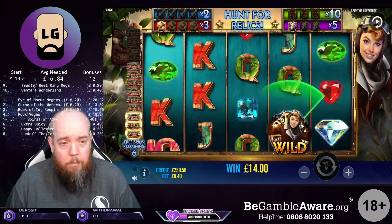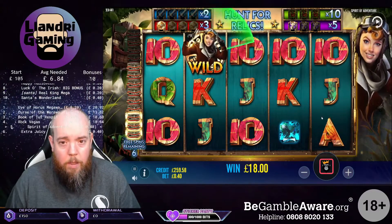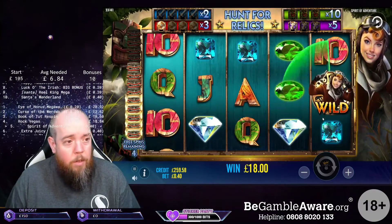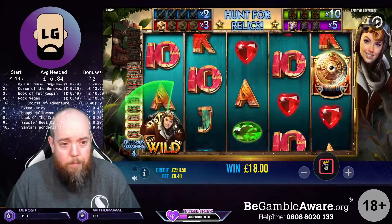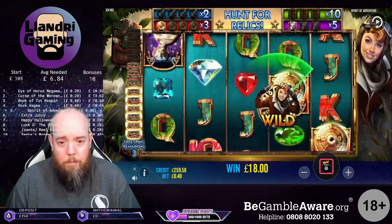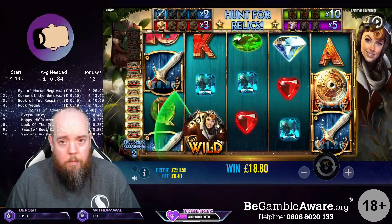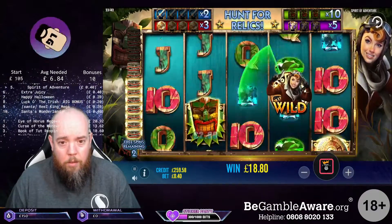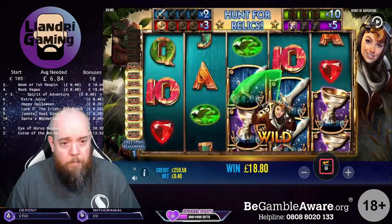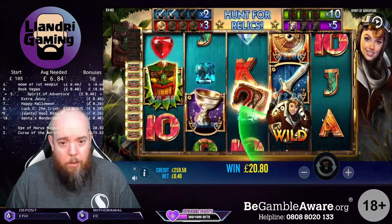Nothing there though. A line of tens for £4 but no more relics. Not even a relic on screen there. That's how this is going. We've got a sword. I need to re-trigger here though. A dead spin. Another sword. We're going to have to get swords fast now because we're on the run.